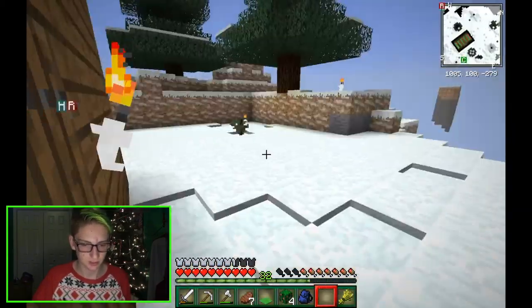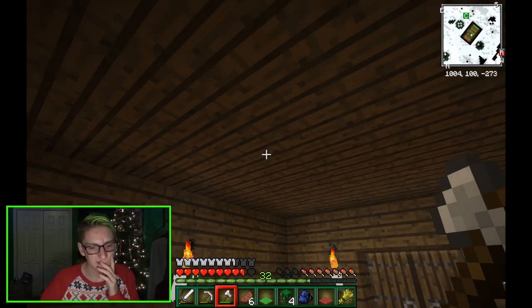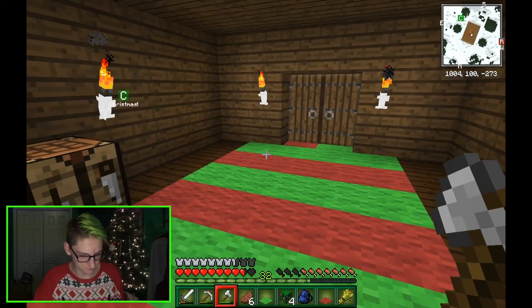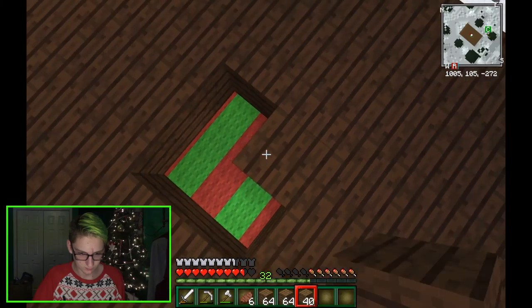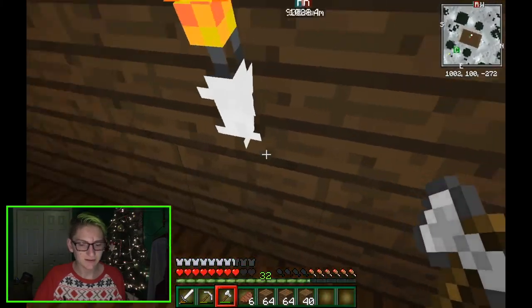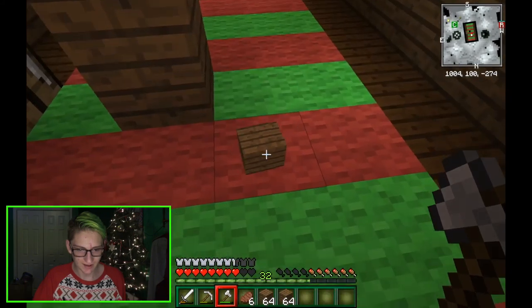All right, then we'll build upward. Let me just go find another red flower. I'm going to try and do a spiral staircase but I don't think I'll be able to. Should I do that with the dark oak? I don't really know how to do a spiral staircase. What is that — is that a pressure plate? How do I do half slabs?